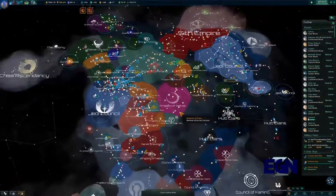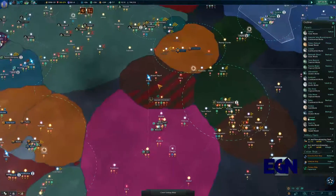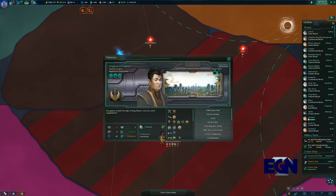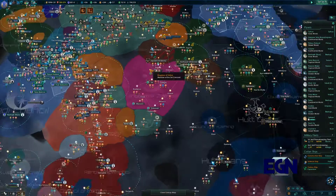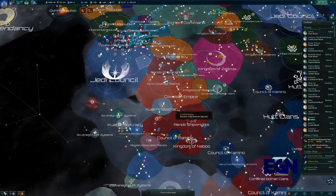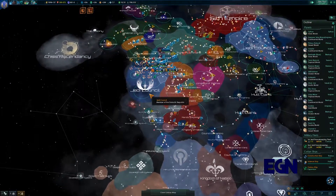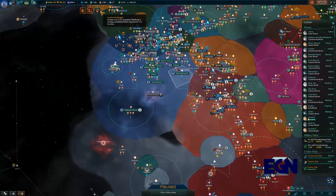In the last episode we managed to do some wars and get everything a little bit more settled. I think it was over here — I don't actually know where our vassals are. There should be some vassals somewhere. Am I going crazy, am I messing my games together? I don't know, I'm going to go with yes, probably.